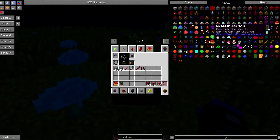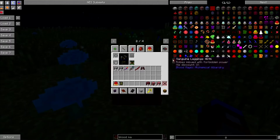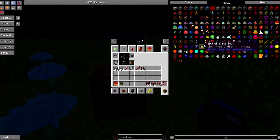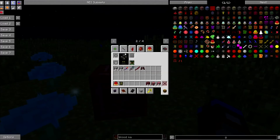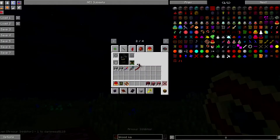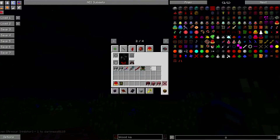You can have a sigil of haste, divination — well not divination — elemental affinity, fast miner, air sigil — you can have all the sigils in the armour, and it will put those sigils into the armour. In order to turn it off you need an armour inhibitor, which is a weak blood shard and six gold. You just right-click that and it works.